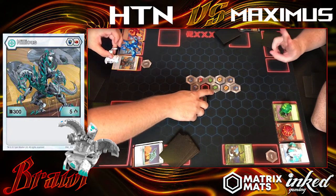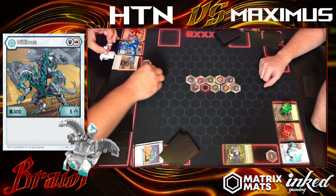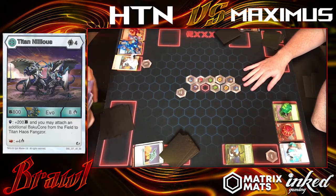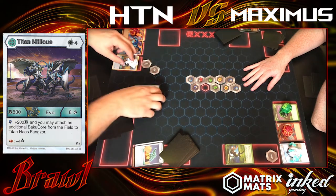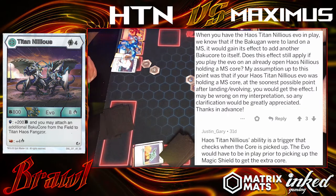So the interaction with Nilius — I'm already kind of messing up here in the first place because I haven't even played the card. But that's not the problem. You have to have Titan Nilius down before you roll to get the effect. I don't know if it was a thing from our locals or a more widespread thing, but we did get confirmation from Justin Gary. He says his ability is a trigger that checks when the core is picked up.